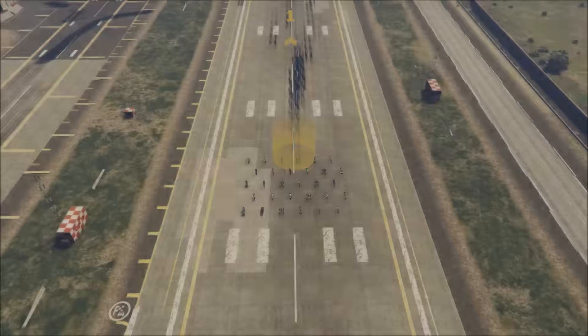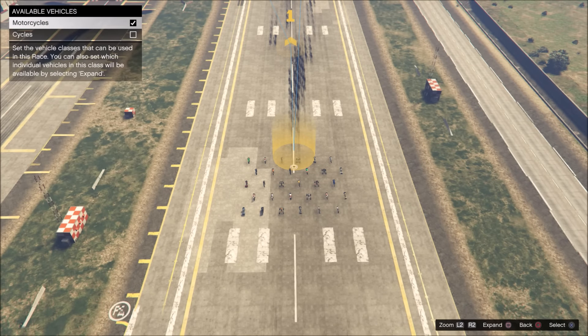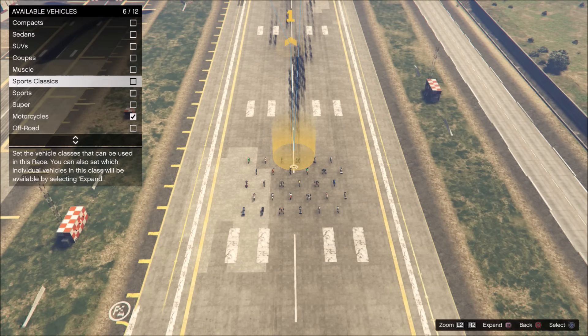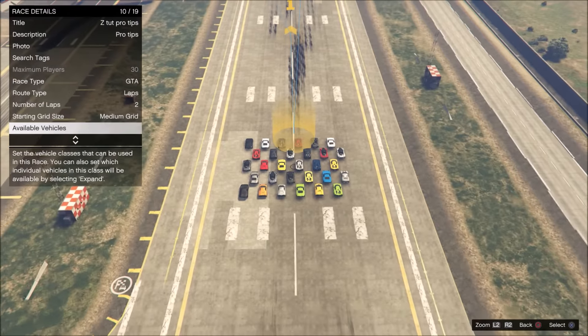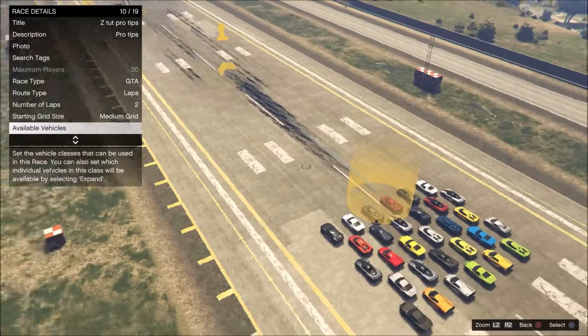After you've laid down the small starting grid with bikes and saved your race, go to race details, then starting grid size — and now you can magically put it back to medium grid even though you've only got motorcycles and bikes in there. Then go to available vehicles and select all the other classes again. Select the super class and turn the motorcycles off — and you've glitched supercars onto a small starting grid, which is really helpful if you want to start your race in narrow areas.